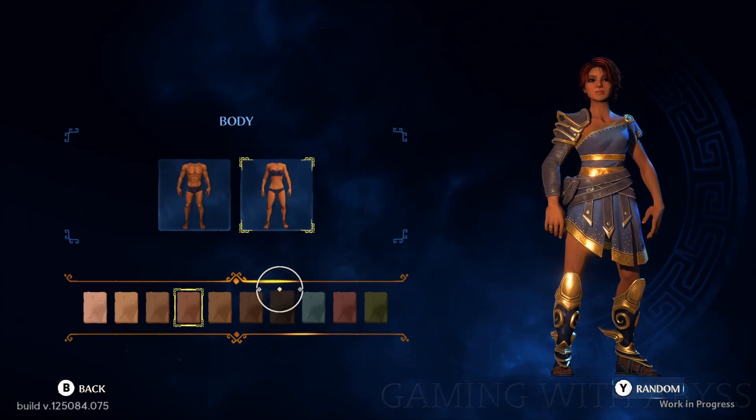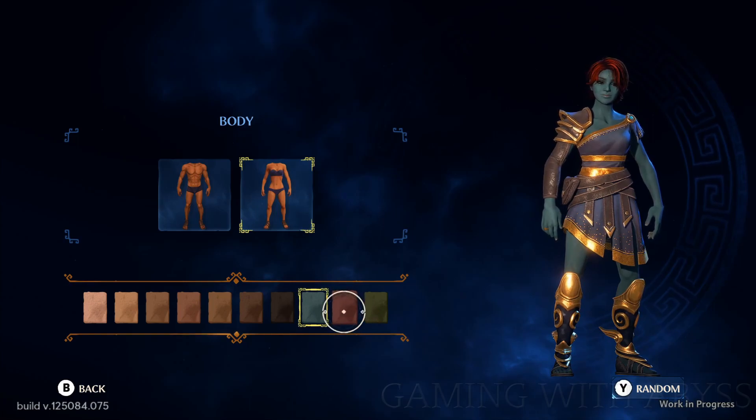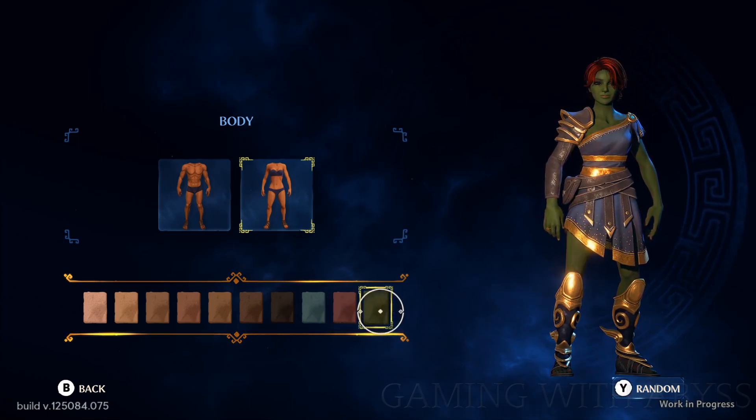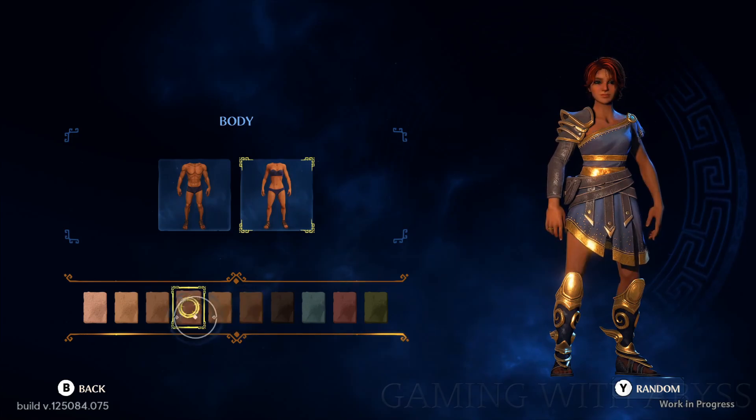The last section is head and eyes. The main feature here is changing the color of your eyes. Keep in mind, once you finish you are not stuck with these options — shortly after the game starts and when you reach the Hall of the Gods, you'll be able to change your options again.